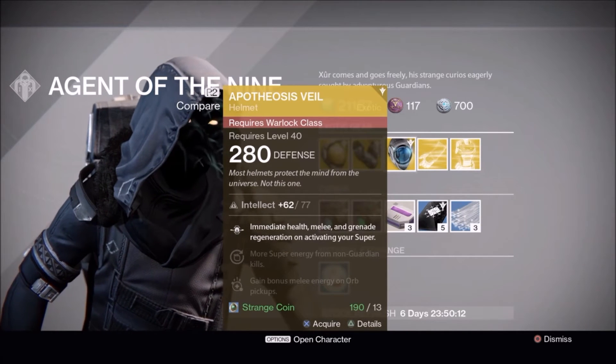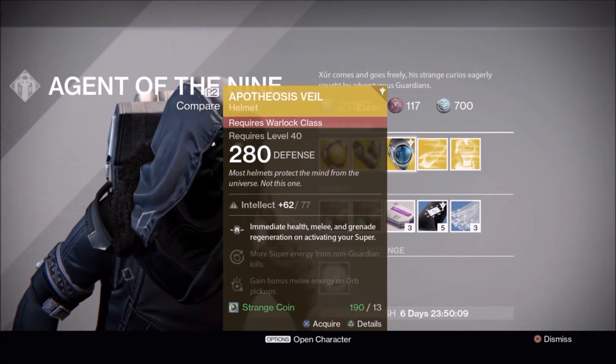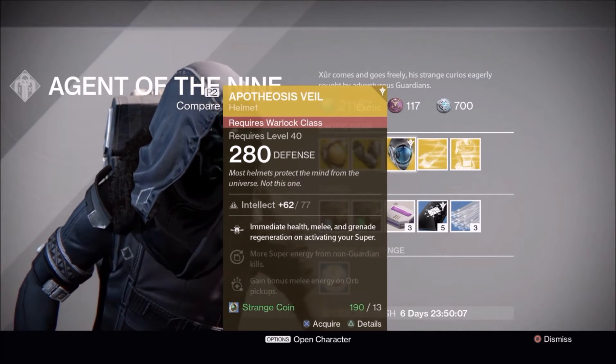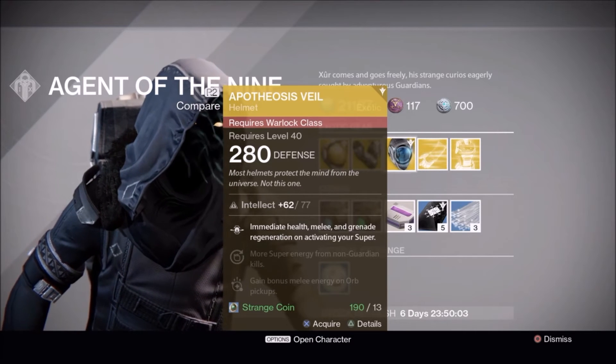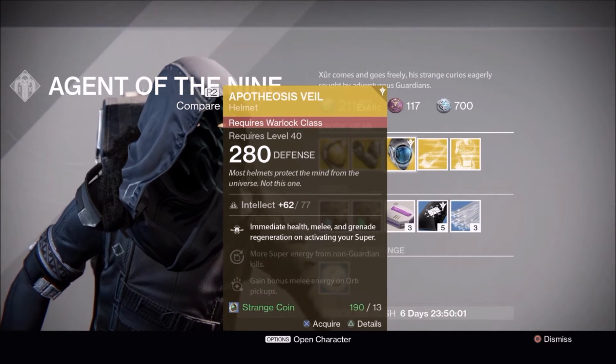And also the Apotheosis Veil — most helmets protect the mind from the universe, not this one. It has pretty good Intellect. Activating your super grants immediate health, melee, and grenade recharge.